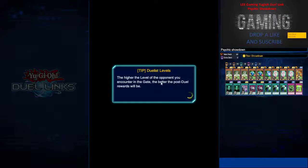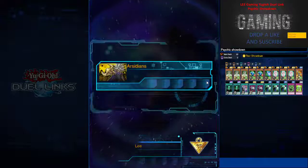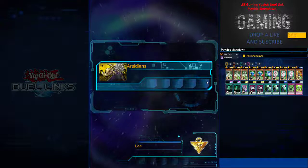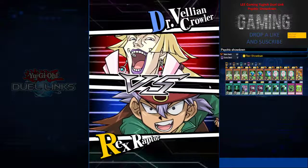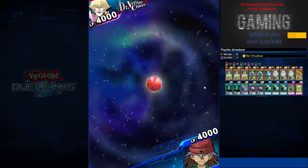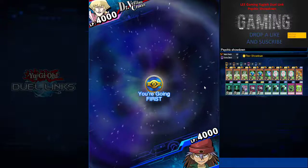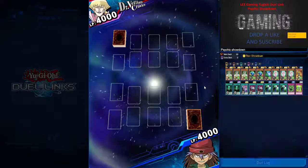These cards are pretty easy to get except for Brain Research Lab. If you don't have it, don't worry — you can just use Double Summon or have a few more psychic monsters on the field. If you do have those cards, feel free to use them. Follow me on Facebook and YouTube and let me know what other decks you'd like to see, and I'll make it happen.